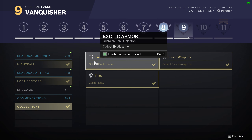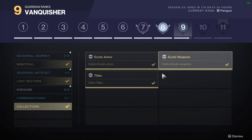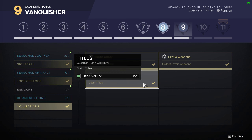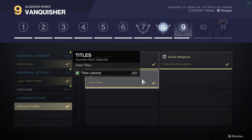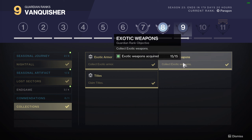For Collections, it's going to be Exotic Armor — 15 pieces — and 2 titles, which is not too bad. These need to be 2 of the unique titles; some of the Seasonal stuff usually doesn't count, like the Guardian Games stuff. So try to get titles associated with seasons like Season of the Witch or in this case Season of the Wish. And then for Exotic Weapons, you'll have to get 15. You can get those from the Monument to Lost Light as well, and Xur every Friday, so don't forget to check Xur for these.